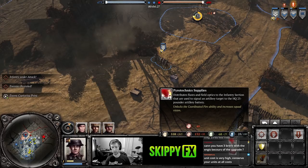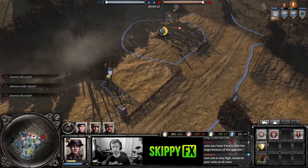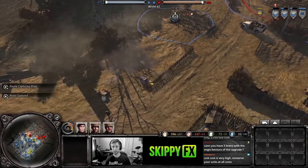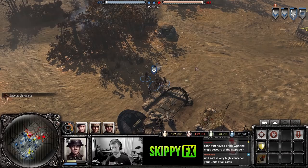Now that we have the Platoon Command Post, the infantry sections have the ability to be upgraded with pyrotechnic supplies. This is an interesting upgrade — it allows you to throw a smoke grenade which will call in the British base artillery to hammer that point. Those rifle grenades are sneaky — I looked away for a second and they got me.